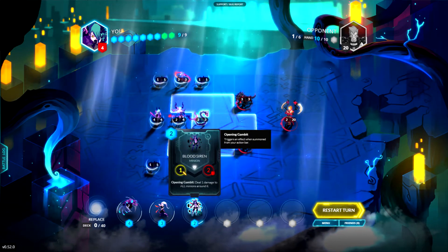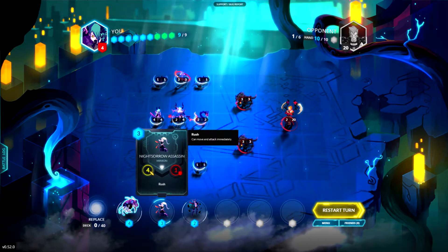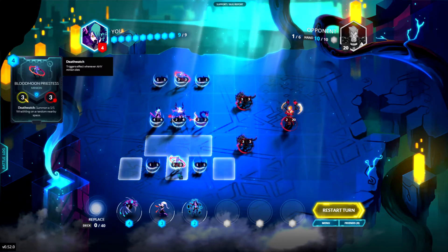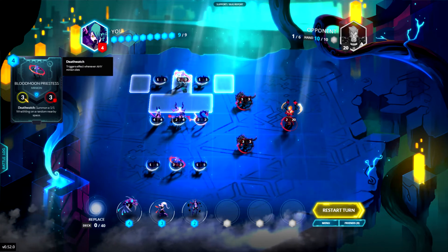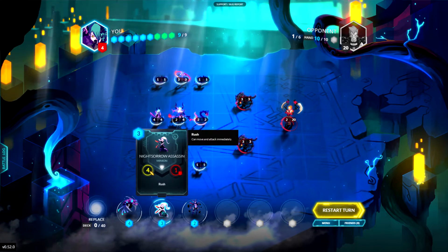We've also got two minions here that do AOE — one doing one damage drifting around them, and one that will destroy everything around them, so this is obviously going to be the key to destroy a load of minions and do the damage needed. These two minions here, the Blood Moon Priestesses, will summon a 1/1 on a nearby space whenever something dies.